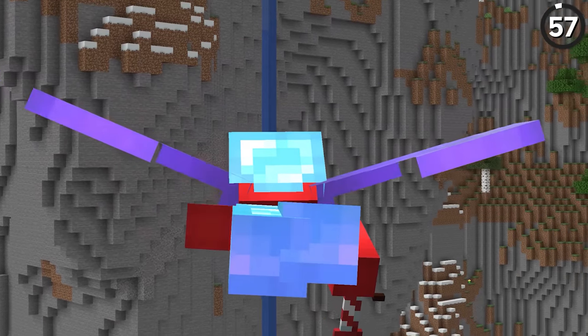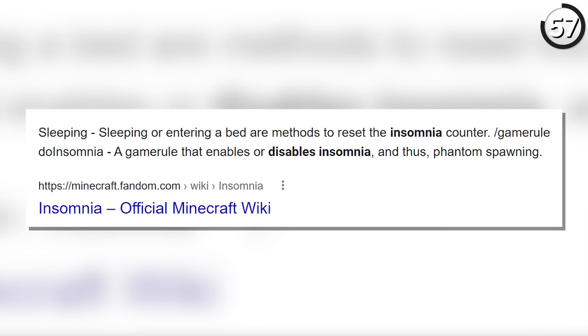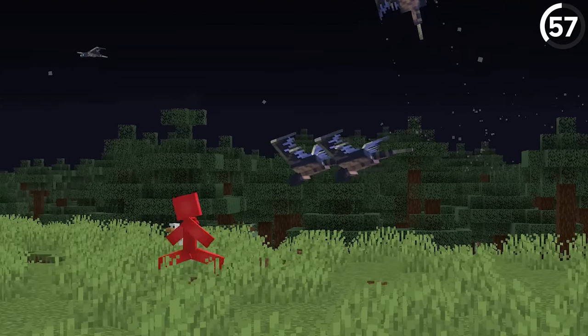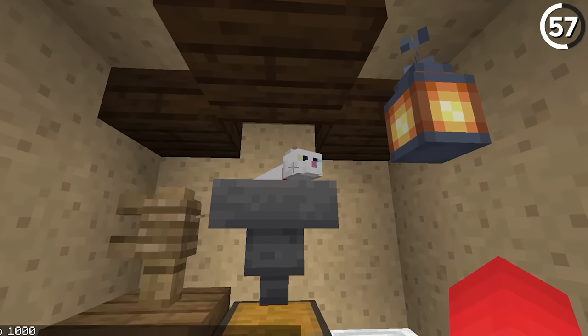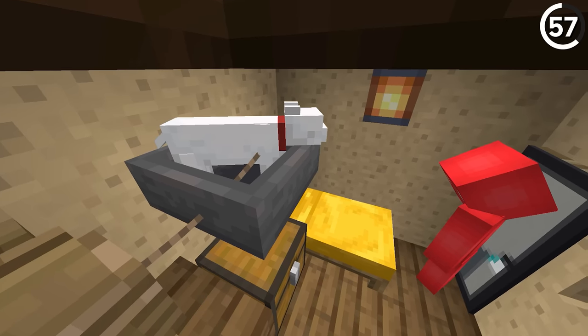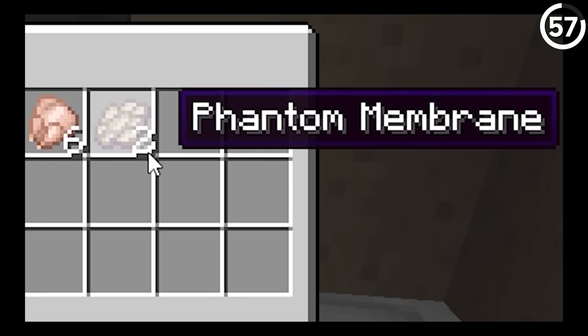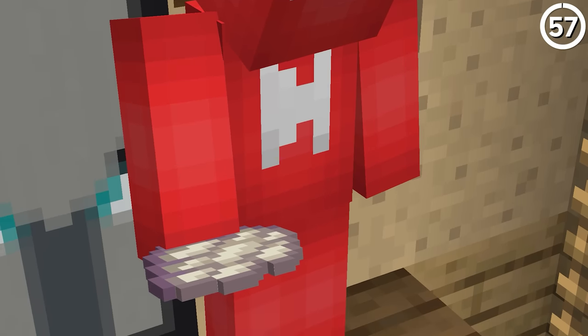Before you get Mending on your elytra, phantoms are your only option for restock, but some servers have insomnia disabled, making that way less viable. So instead of doing something simple like enabling those game rules, you could always just turn to a cat gift farm instead. Just place a cat over a hopper next to your bed, sleep for the night, and you'll get the membrane just the same. It's not exactly a speedy farm, but it does save you the hassle of complaining to the admin — for whatever that's worth.